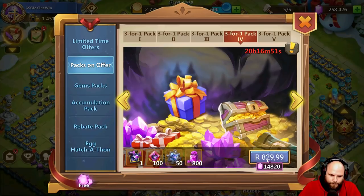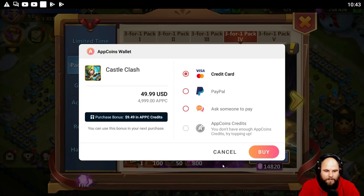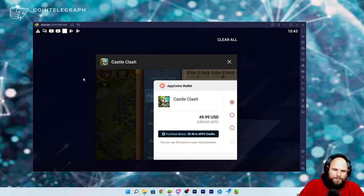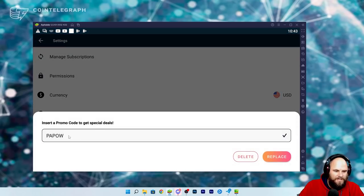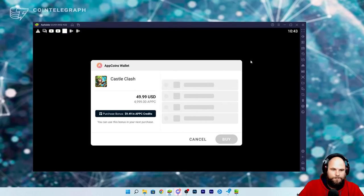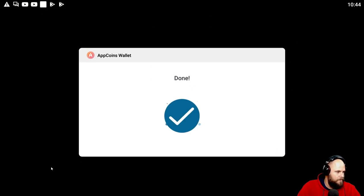By the way, if you're not using Aptoid when you're doing purchases, you are losing out. As you can see with this purchase, I'm getting back nine dollars and 49 cents. Make sure you go to settings, go to promo code, type in PAPA, submit — all caps — and you get an extra five percent with anything that you purchase.